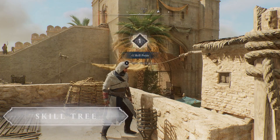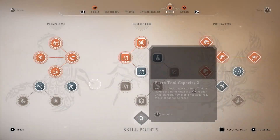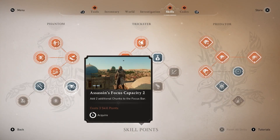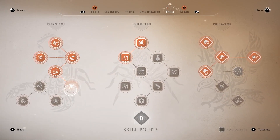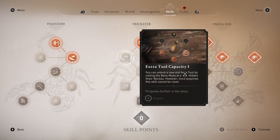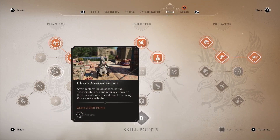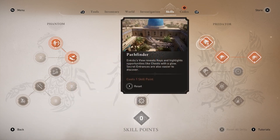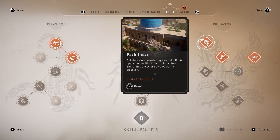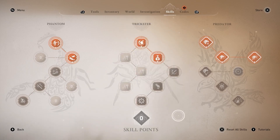Speaking of skill trees, as you climb the ranks of the Hidden Ones completing main missions and contracts, you will learn new skills to help you become a Master Assassin. Those looking to focus on stealth gameplay should unlock the following skills first: Extra Tool Capacity to unlock all tools early, Chain Assassination to eliminate two enemies swiftly, and Pathfinder to have your Eagle highlight more opportunities like faction ingredients, chests or secret entrances. If you are not satisfied with the choices you've made, use the Reset All Skills option to try a different approach.